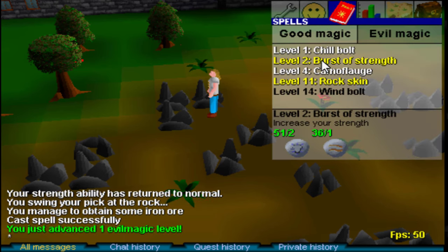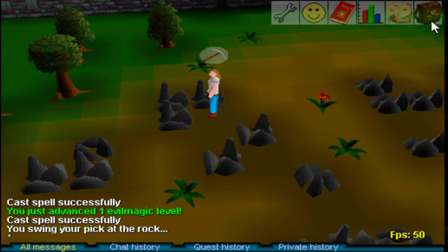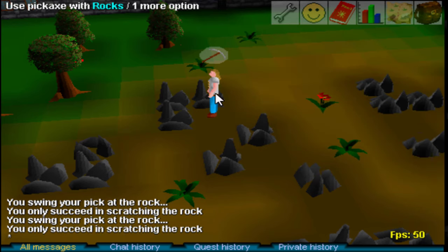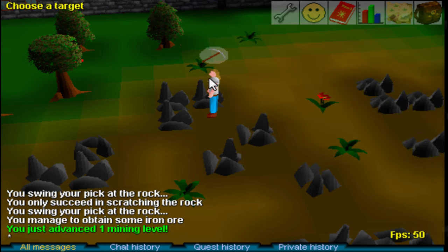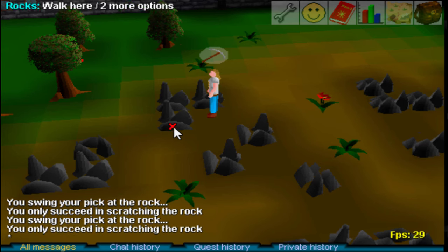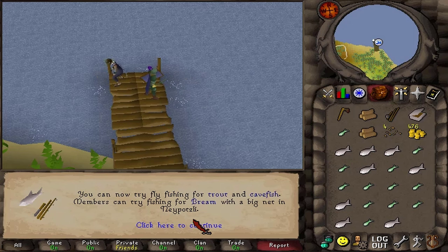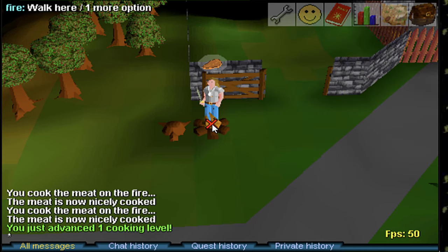Fishing was released with 5 different kinds of tools to catch 10 different kinds of fish. Fishing in RuneScape Classic works identically to woodcutting and mining — you use your specific tool from your inventory on a node in-game. If the message says you failed to catch something, you use your tool again. If successful, you gain the resource and a little XP. My goal is to catch and successfully cook every single new fish, which will require level 50 fishing and 45 cooking.